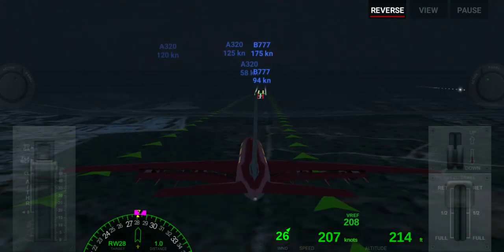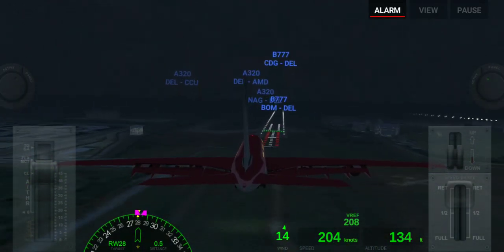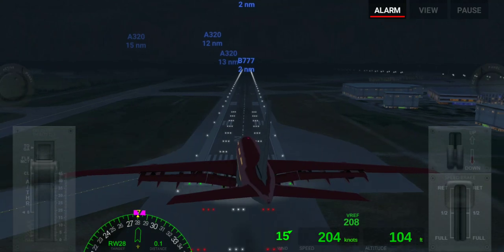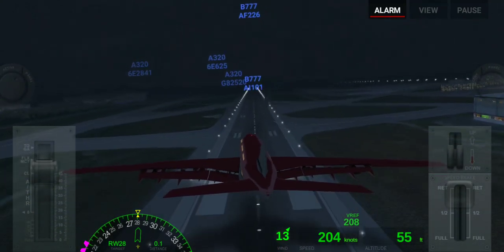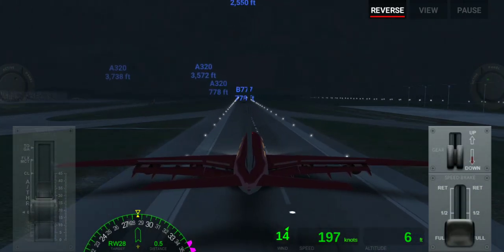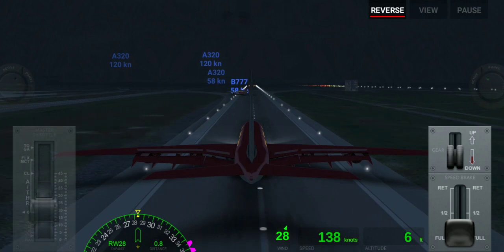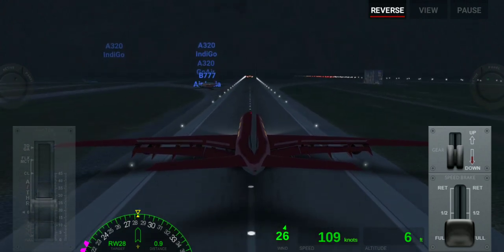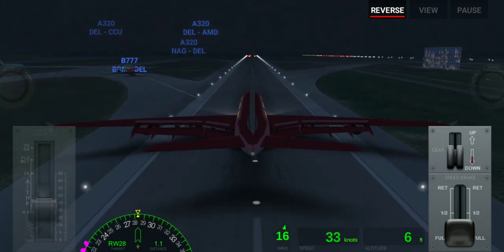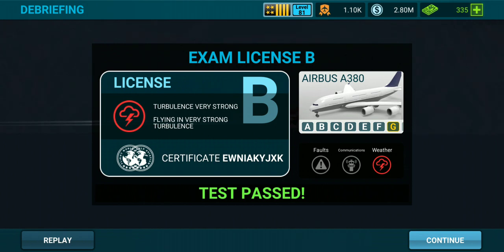Our reverse is not working, so we have only the brakes to stop the plane. As you can see, the reverse is not working and we have only brakes. But thank god the braking power of the Airbus A380 is very strong, so we can stop with only the brakes.